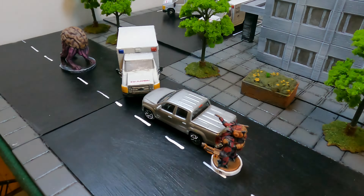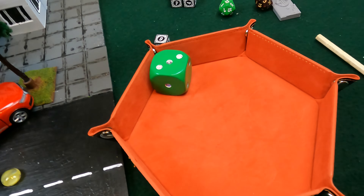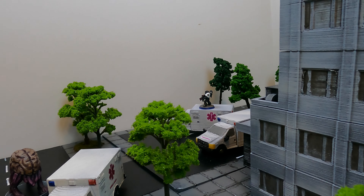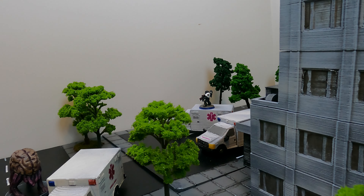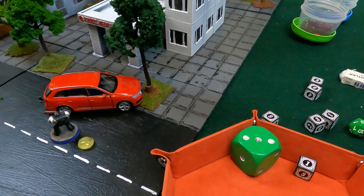The drones do 5d6 plus 4 damage — rolling 23 points on the Deranger, leaving it on 9 hit points. Now Doc shoots with his high energy rifle, needing sixes — rolls a seven, just hitting — doing 2d6 plus 2 for 6 points, leaving the Deranger on 3 hit points. It's now the Deranger's turn: in extremis, it takes 2d6 damage to itself — rolling 3 points, exactly what it has left. The Deranger melts into the asphalt. Mission complete — nobody went down, everything finished by round three!